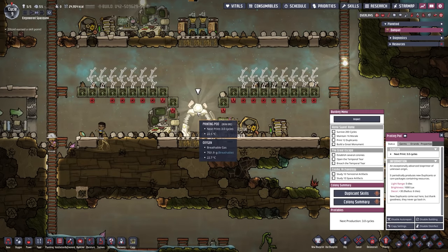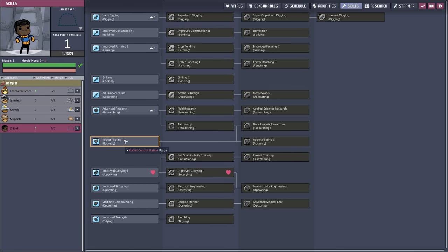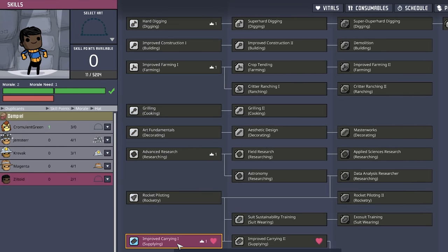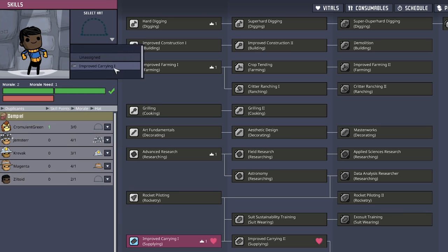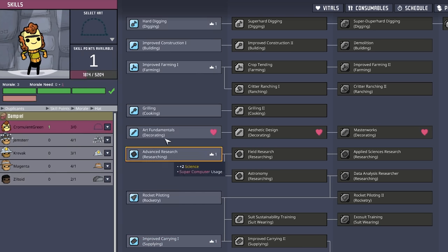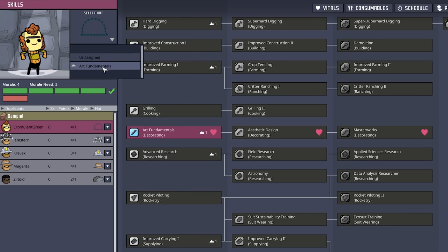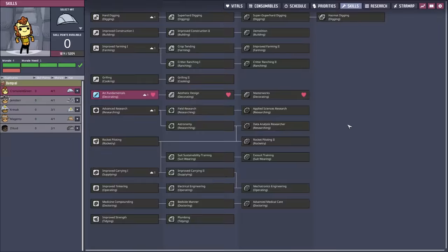Let's take a quick look into duplicate skills. Siltoid, of course, gets improved carrying — another 400 kilograms of carrying capacity, that's going to come in very handy later. So we'll give you your hat. And Chromulant Green, we are going to give you art fundamentals because you're going to use them very soon, and you also get the appropriate hat for it.